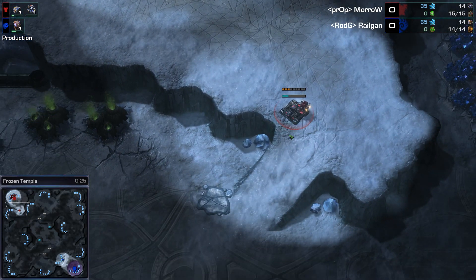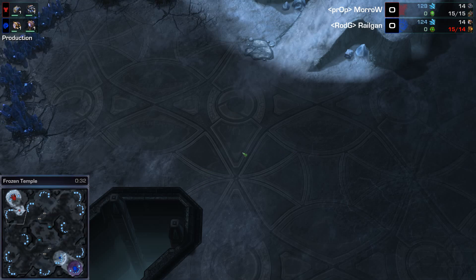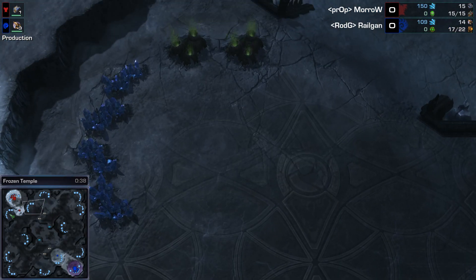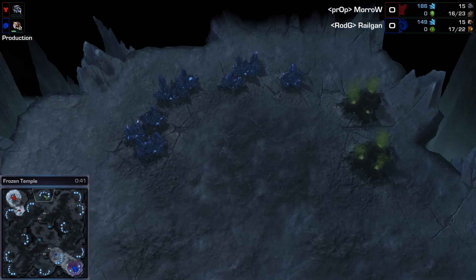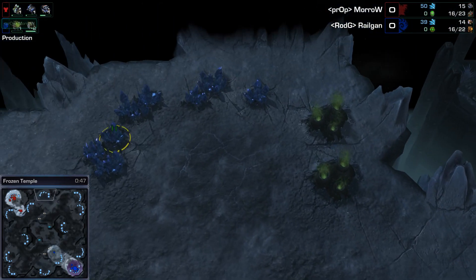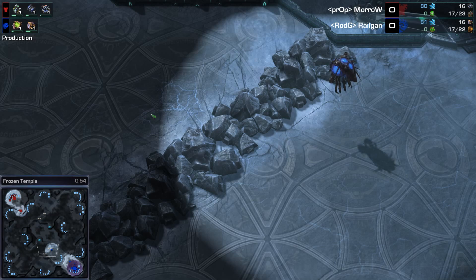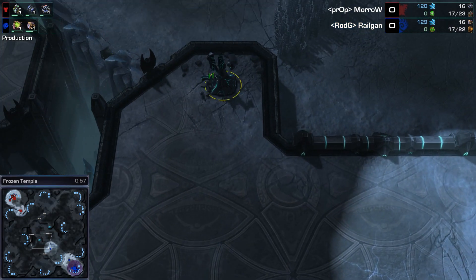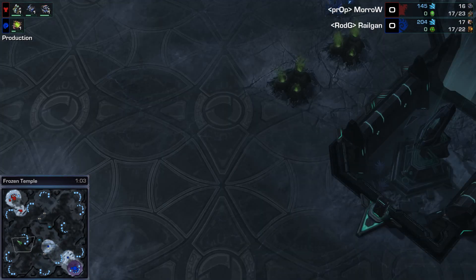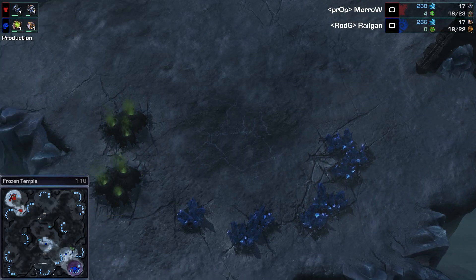Here on Frozen Temple, you have this narrow ramp up to your main base, right down to your natural, which is a very, very wide opening — difficult to defend if you are a Protoss or Terran player. The third base is super wide open here as well, so an aggressive Zerg player should have a pretty good time on this map. The fourth base is fairly easy to take for the Terran player in this position, and then just a giant area to defend from the Zerg. These rocks provide a straight shot to the Xel'Naga Watchtower, but otherwise you can just go around. If you know what purpose these rocks serve, let me know in the comments and I'll mention it in my next game.